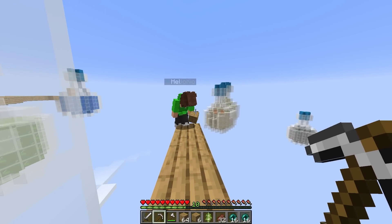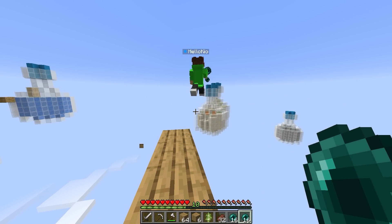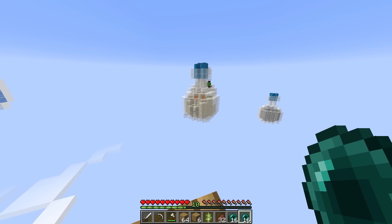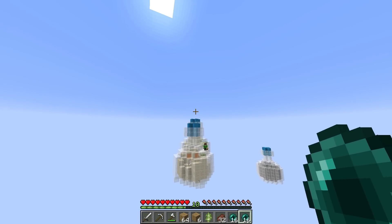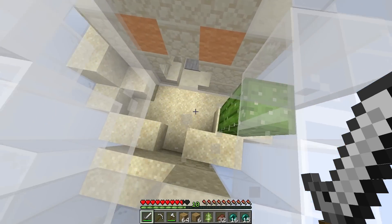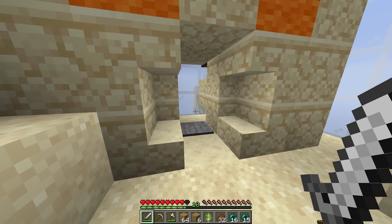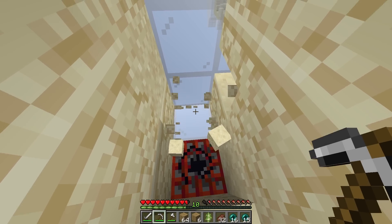And you know what we should do? I think we should start using our ender pearls. You're so right. I'll beat you there. Oh my gosh, you're so risky. You made it! I don't want to miss, Kyo. Do you believe in me? Yes, I do. You got this. I'm going to throw it right there. And I made it! Now what's in here? There's a chest. And there's a pressure plate right here — I think there's going to be TNT under that. So I'm going to break this pressure plate. There was TNT!